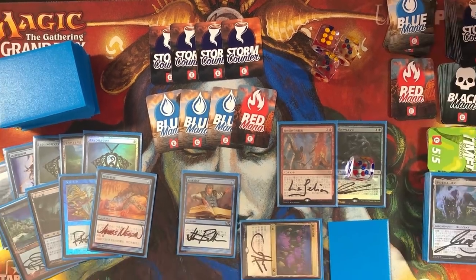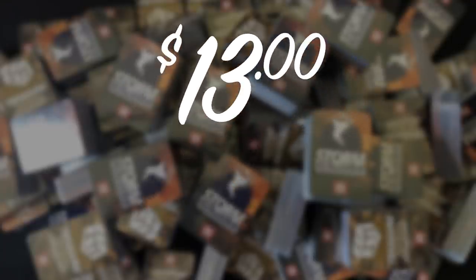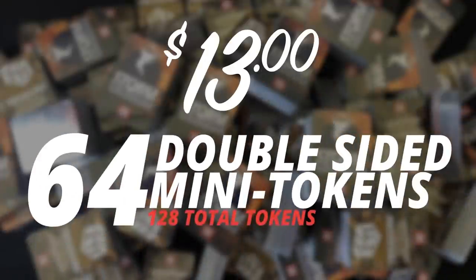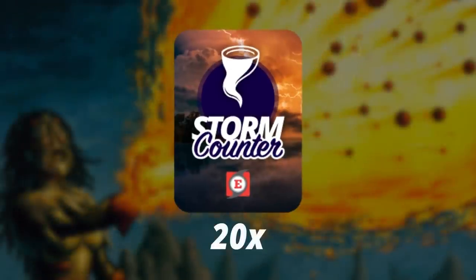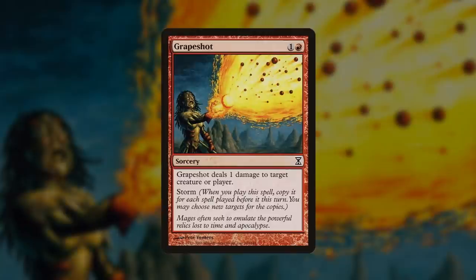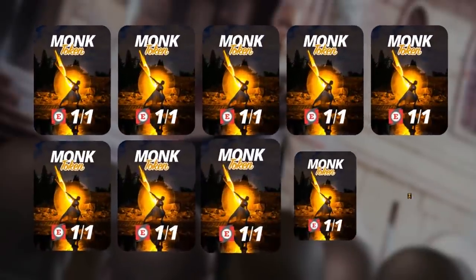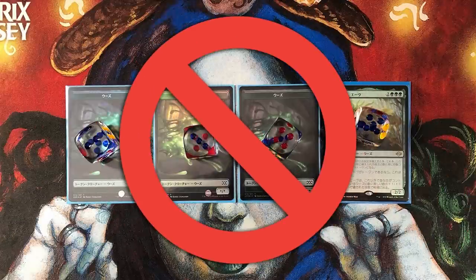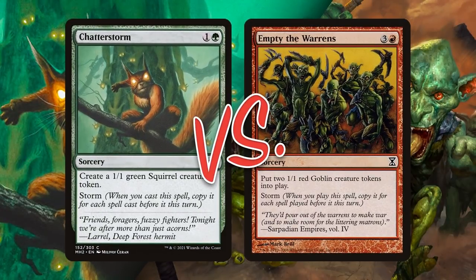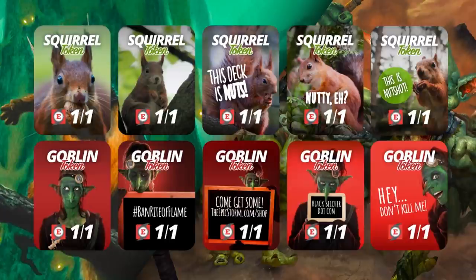Playing your favorite combo deck in paper just got easier with the Epic Storm mini token pack, available at theepicstorm.com/shop for $13. It includes 64 double-sided mini tokens — 128 total — covering black, blue, red, green, white, colorless, 20 storm counters for Grapeshot, a Galvanic Relay exile indicator, four Treasure tokens for Strike It Rich, 10 Monk tokens for Vintage, Slime/Aeve Progenitor Ooze tokens, plus 20 squirrel and 20 goblin tokens for Modern.